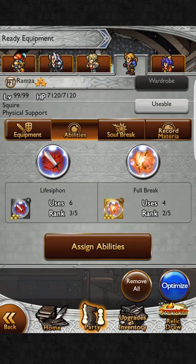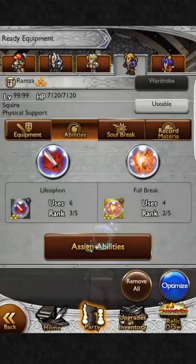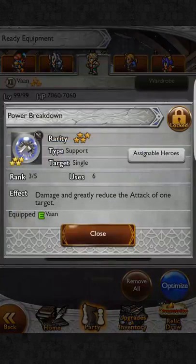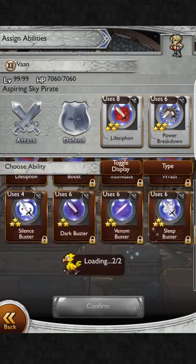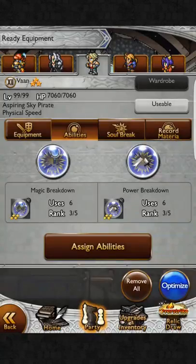Vaughn and Ramza are both physical supports. You can see Ramza has Full Break — it lowers all the attributes of one target. It's a very important ability; people will tell you it's probably the most important ability in the game, next to the breakdowns. Power Breakdown: if you're fighting a physical boss it will greatly reduce the attack of one target. There's also Magic Breakdown, which does the same thing but against magic bosses. Very important abilities.